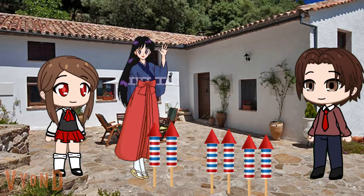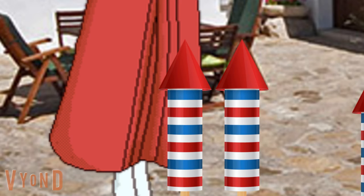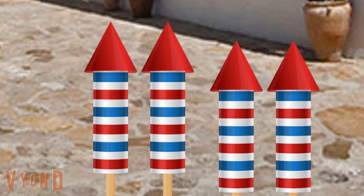Okay, here's our first firework display. For this display, we have two fireworks, and the other one has four. So how many fireworks do we have? Let's count them and figure it out. Count with me. This display of fireworks has one, two fireworks, and the other one has one, two, three, four fireworks.